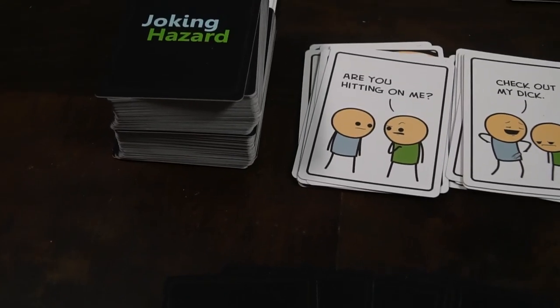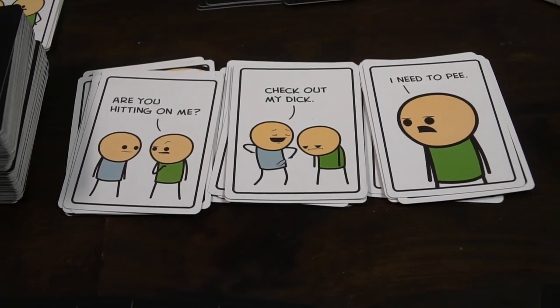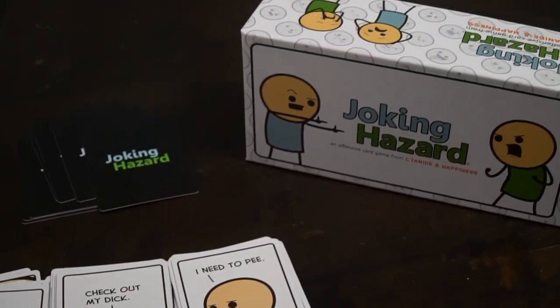Hello, and welcome back to another Unfiltered Gamer board game review. Today's game up on the tabletop is Joking Hazard, a Cyanide and Happiness card game made by Explosum. It is a 3 to 10 player game that takes roughly 30 to 60 minutes to play, and is for ages 18 and up for mature content.